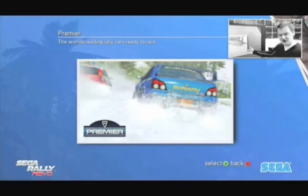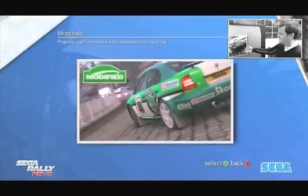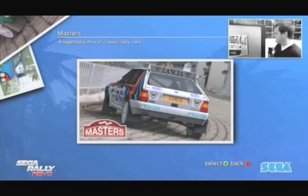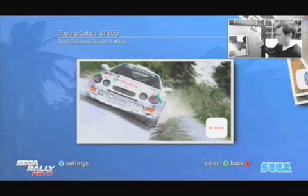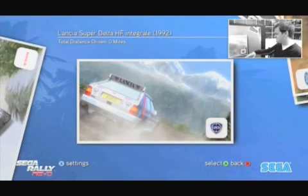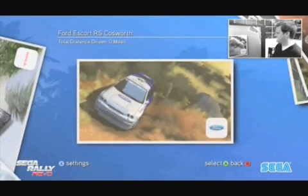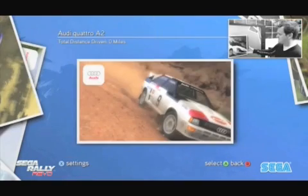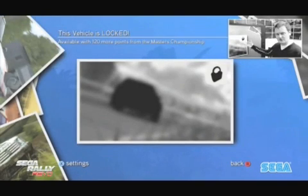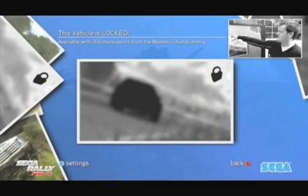If we select Arctic One, you then go to Car Selection — you pick your category of cars, from Premier Cars and Modified through to the Classic Cars. We've got the Celica and the Lancia from the original Sega Rally, plus a Ford Escort Cosworth, an Audi Quattro, a Peugeot 205, and a Lancia Stratos. There are also classic cars that are locked — you'll need to score points in the Masters Championship to unlock those later.